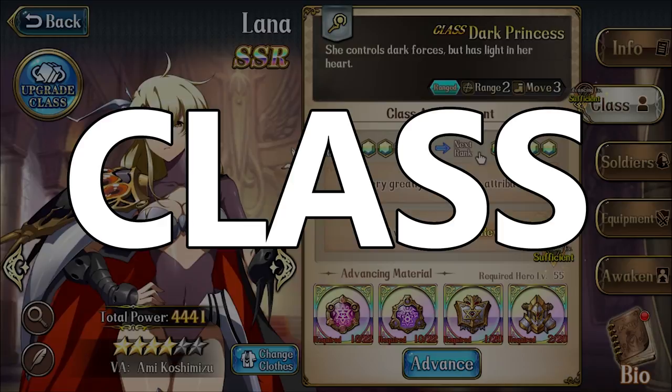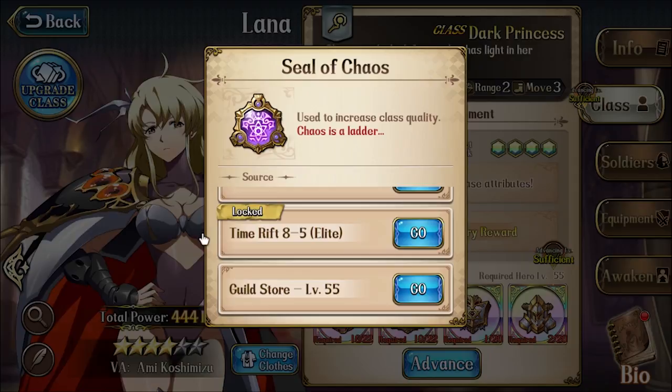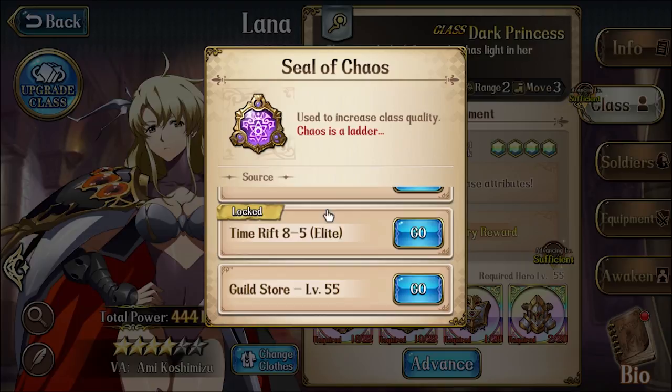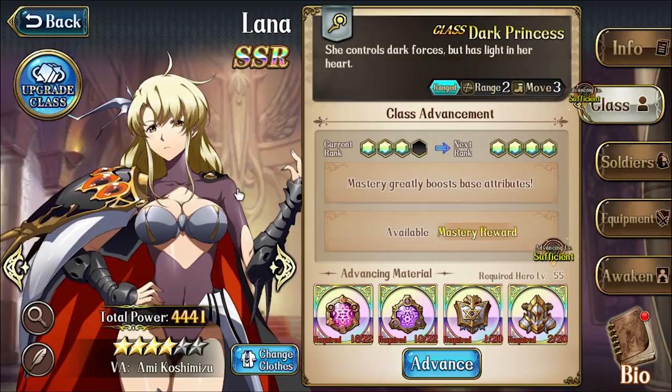The next thing to look at is your character's class advancement. The main way of raising your character's class is through materials that you get through time rifts. You can get ten chances at time rift rewards for normal levels, and three for elite levels, per day — and you need three stars to sweep. The other way to get materials for leveling up your classes is through the guild store, so don't neglect Guild Wars, because it gets you currency you can spend on class materials.